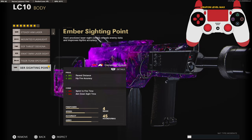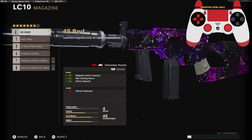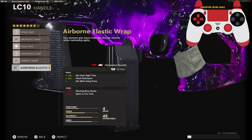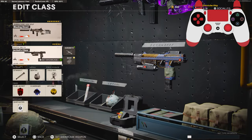On the body I'm using the Ember Sighting Point for the 30% added to reveal distance and 25% added to hit-fire accuracy. On the underbarrel I'm using the SFOD Speed Grip for the 3% added to sprinting move speed and 15% added to horizontal recoil control. On the magazine I'm using the 45 round so I don't lose any aim-down-sight time. On the handle I'm using the Airborne Elastic Wrap for the aim-down-sight time, flinch resistance, and aim while going prone. On the stock I'm using the SAS Combat Stock for the 5% added to shooting move speed and 15% added to aim walking movement speed.